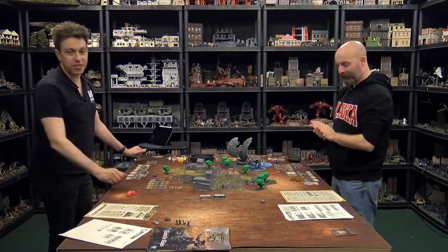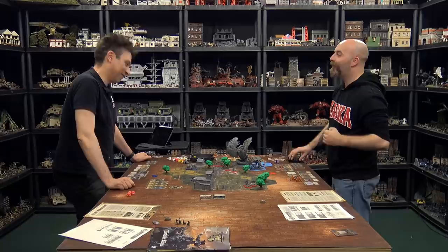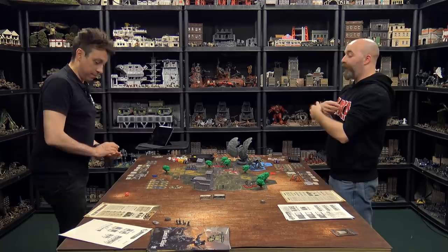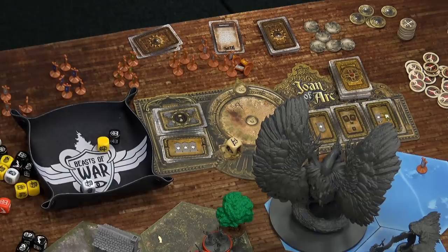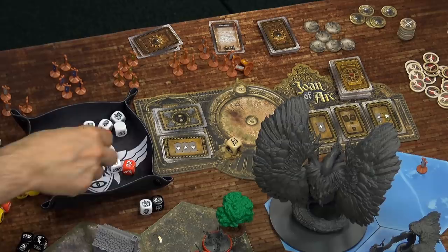Leo's combined attack: the griffin rolls a black, white, and yellow separately with a reroll ability; plus six white dice from three angels each rolling two white with their anti-evil bonus. Michael is locked out by terror. Leo rolls the griffin separately: gets a disrupt and a push. After the griffin's reroll the total attack produces five disrupt and two push against the beast.